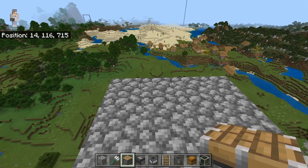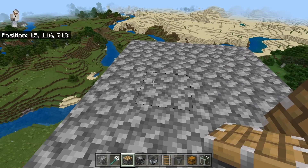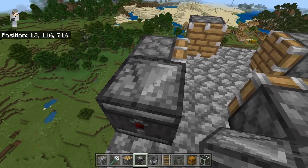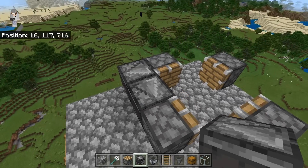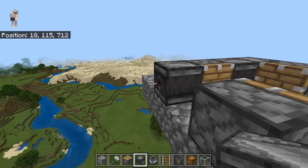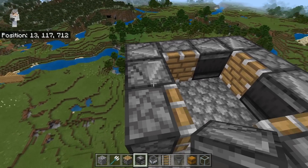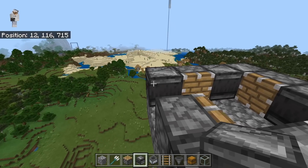The next step is to come over here and place down a piston, then turn and place one piston over here, turn again, place one over here, and finally place one over here. After doing this, take an observer and place one down over here — the top arrow of the observer should be facing outwards. Now take another observer and place it over here — the top arrow should be facing the next piston. Then place an observer over here with the top arrow facing outwards, then one with the arrow facing the next piston. Repeat this for each remaining piston, alternating the arrow facing outwards and facing the next piston.